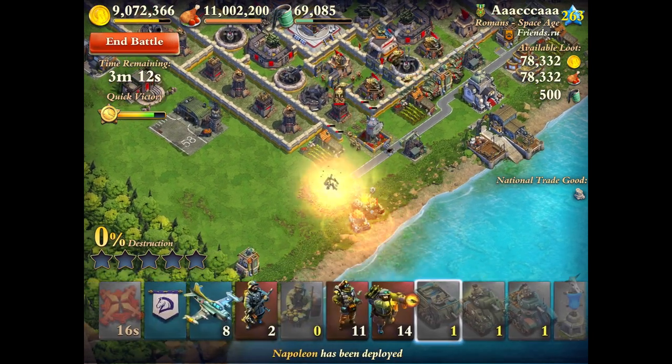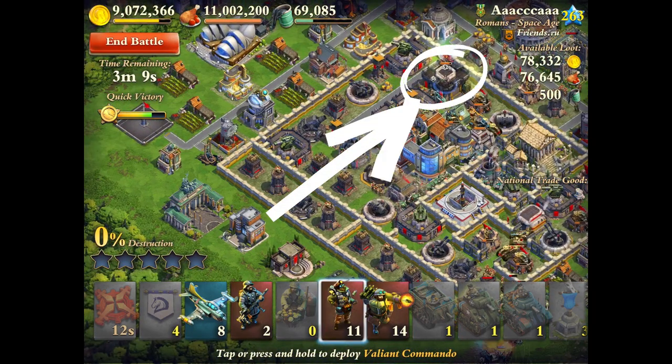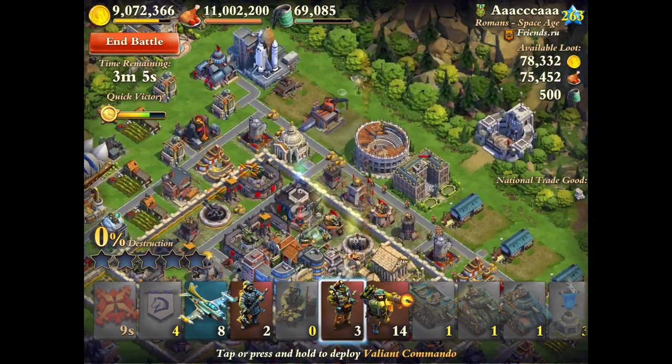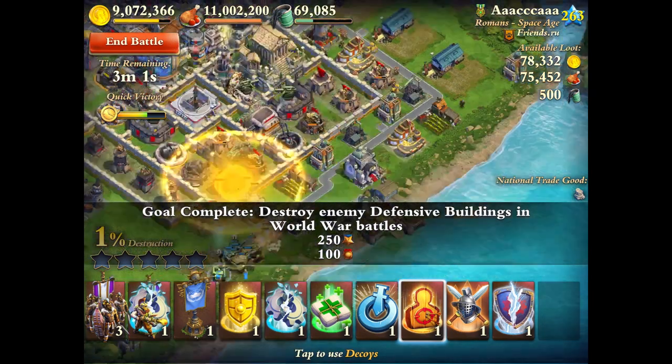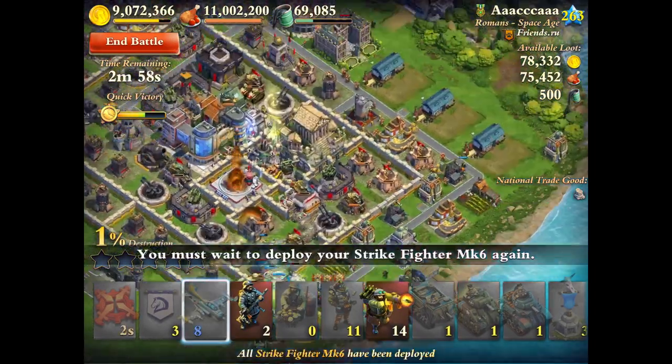Deploy the meat grinder. I look to see that the last general has deployed from the castle before I deploy my commies — very important, and I go over exactly why in my tips and tricks video. The commies are finished deploying, and I put down a decoy right away because I see all the town center troops barreling toward my meat grinder. The decoy forces them away, and I bring in all my planes for backup.